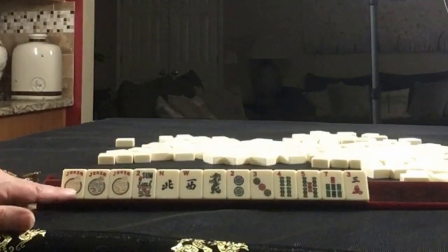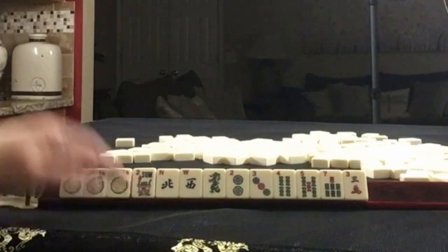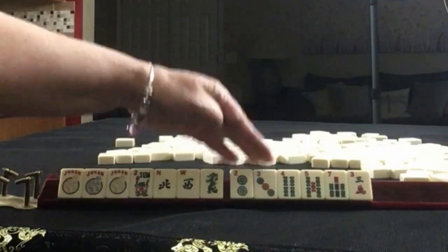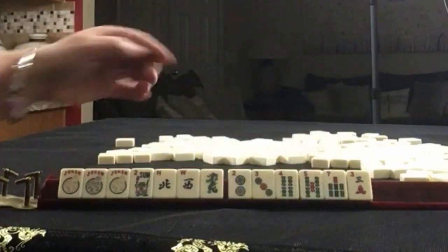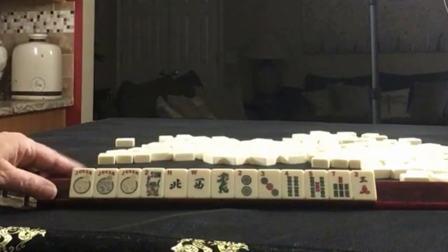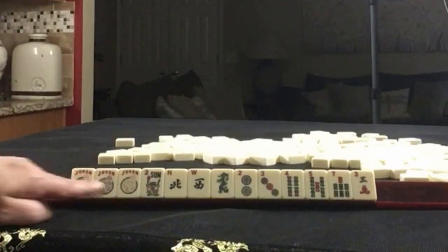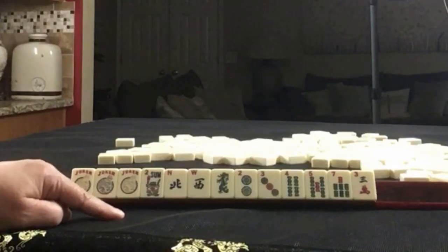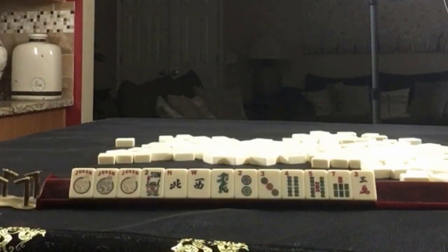Look at that. We've got three jokers, a flower, north and west, and then a green dragon. Here we have two, three in dots, four, five, seven in bams, and a three crack. No multiples, but we do have these. If these were your tiles, what would you focus on, and what would be your first pass?